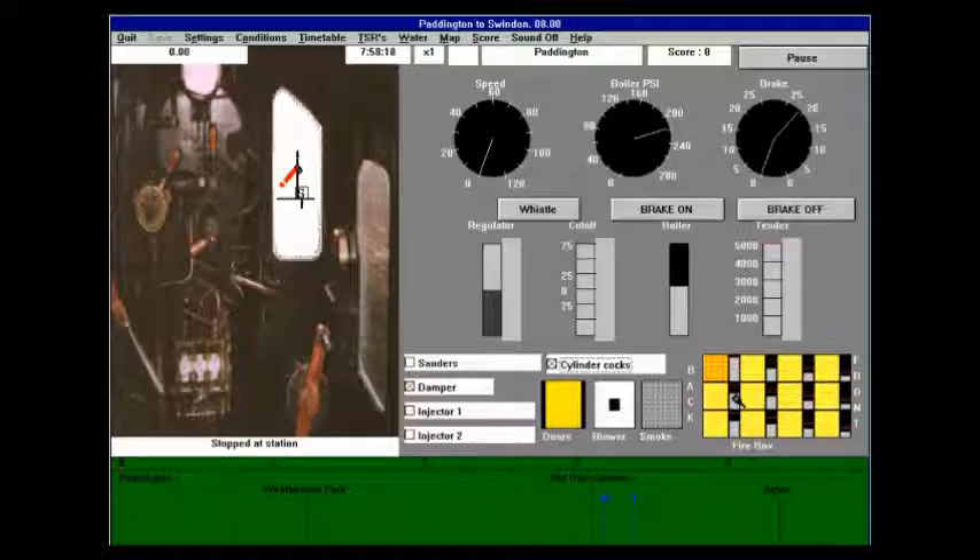You can see you adjust your firebed there, shoveling coal to the particular spots in that menu. The interface leaves a lot to be desired, actually. The throttle — or rather regulator — and cutoff positions are not marked. That might be a bug. So there are a lot of things to dislike about this interface.